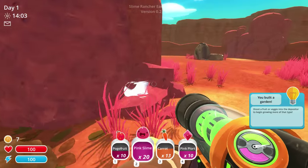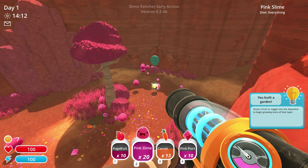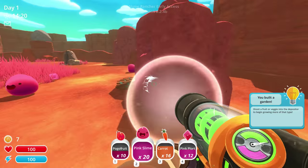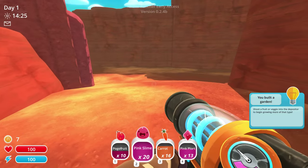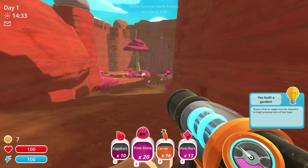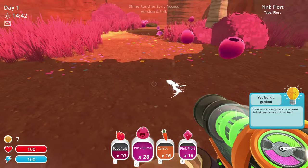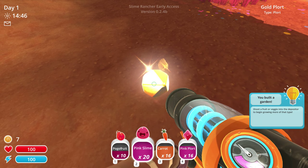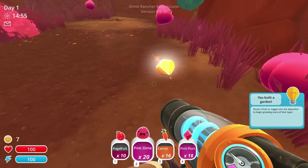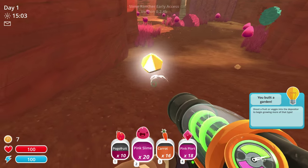I kinda feel like it's my duty to — oh fuck, sorry chickens. My duty to go as far abroad as possible. Who's this guy? How do we get down there? I feel it's our duty to explore as much as possible. I guess I can't go there yet. I don't know whether that's an early access thing or not. But what is this guy? He became a thing that I can't do anything with. That's a golden plort? I wonder why it converted so quickly. I'm bringing this fucker with me, I don't care what the game says.